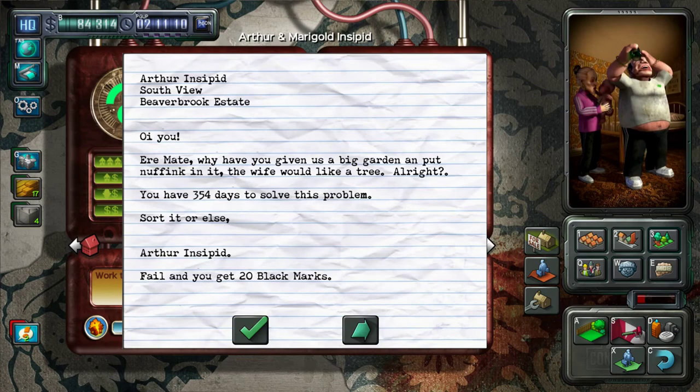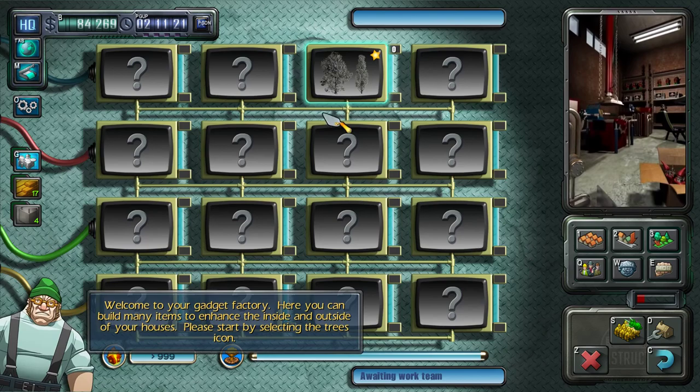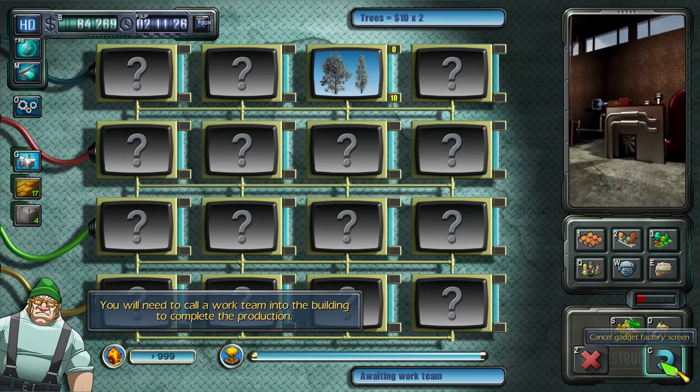Why have you given us a big garden and put nothing in it? The wife would like a tree. So they want trees now. I'll be right back. Okay, I'm back — they wanted trees, so I'll produce a few trees for the gardens. We'll pull a work team in here so they can finish that off. To place an object in the grounds of a building, position the cursor in a legal position over the plot and press the left mouse button to place a marker. Everybody's getting trees — trees are being delivered. Everybody's happy.